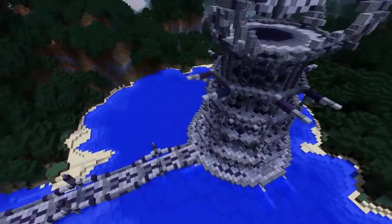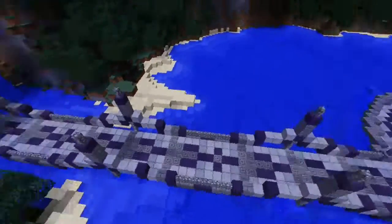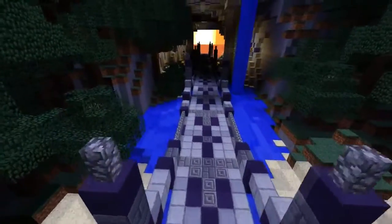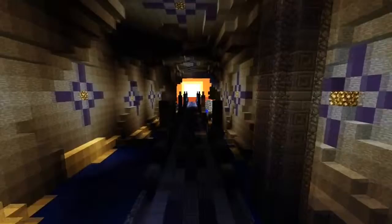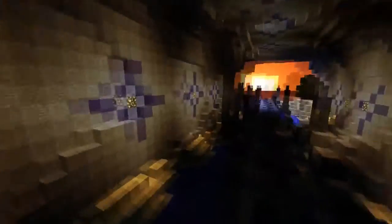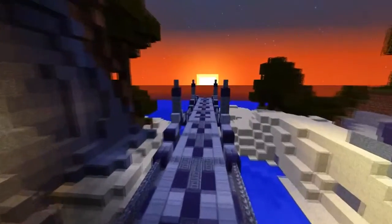I'll leave the inside of the tower for you guys to explore. There's not much, I'm not gonna lie, but there is an inside. As I go down here and go through this bridge, you can see the awesome sunset there, and you can see again the purple on the walls — the purple and stone, really cool look to it.